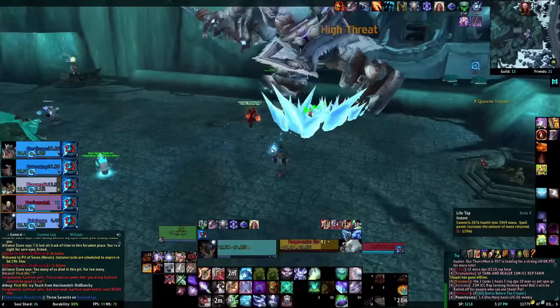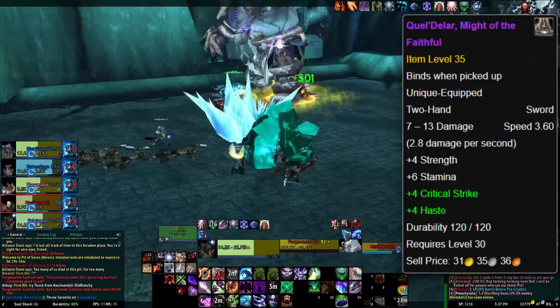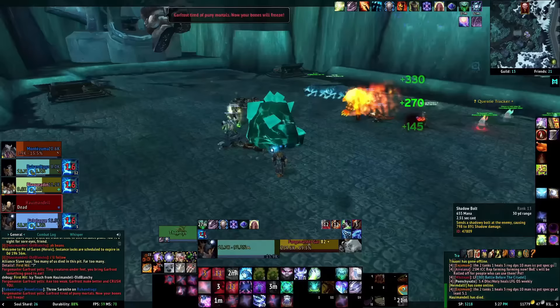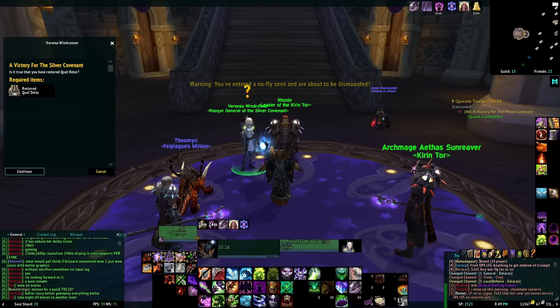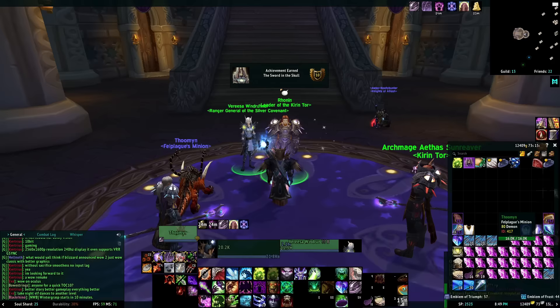Upon completion of this questline, players earn the achievement The Sword and the Skull. What makes this questline unique is that classes that can wield swords are given a choice of one of four different versions of this newly remade blade — two one-handed and two two-handed. The two-handed versions are named Quel'Delar, Might of the Faithful and Quel'Delar, Ferocity of the Scorn. The two one-handed swords are named Quel'Delar, Cunning of the Shadows and Quel'Delar, Lens of the Mind. Classes that cannot wield swords — which in Wrath included druids, priests, and shamans — are given a consolation choice of one of three different maces. This loot was notable in Wrath because it gave a weapon at a level equal to heroic versions of Icecrown Citadel. Blood Elves get their own slightly different end quest. After turning in the quest, Alliance players will see a pop-up of Rhonin Redhair celebrating, and Horde players will see a Thys Sunreaver yell. Since the dropped item is so rare, luckily these pop-ups don't happen much.